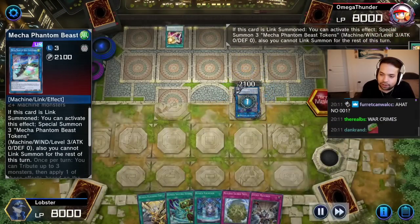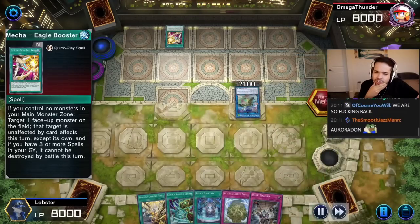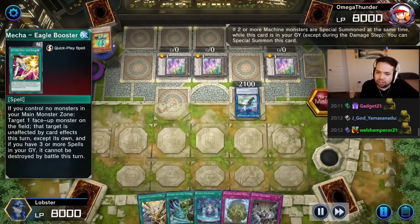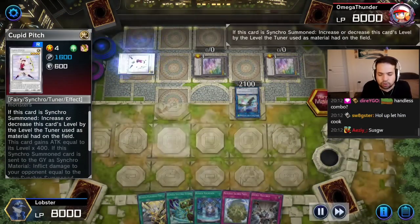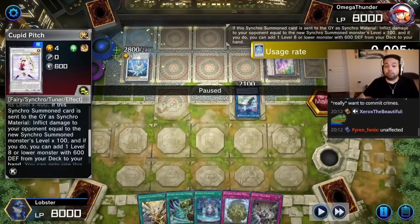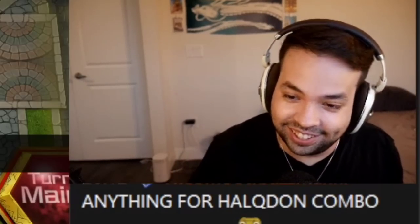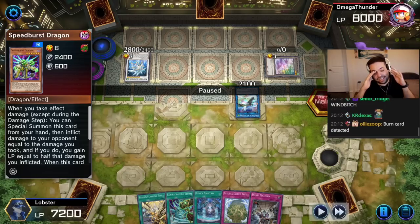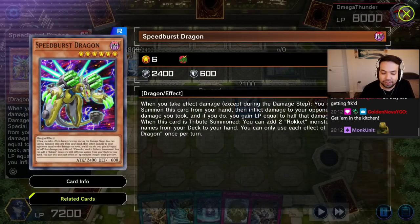Eagle Booster? Summon back O1 — because you have multiple machines, I forgot he can do that. Cupid Pitch, Synchro. Wind Winch Diamond Bell. I have not seen any of these cards before. This guy speed bursted — you take effect damage, special summon him, then inflict damage.